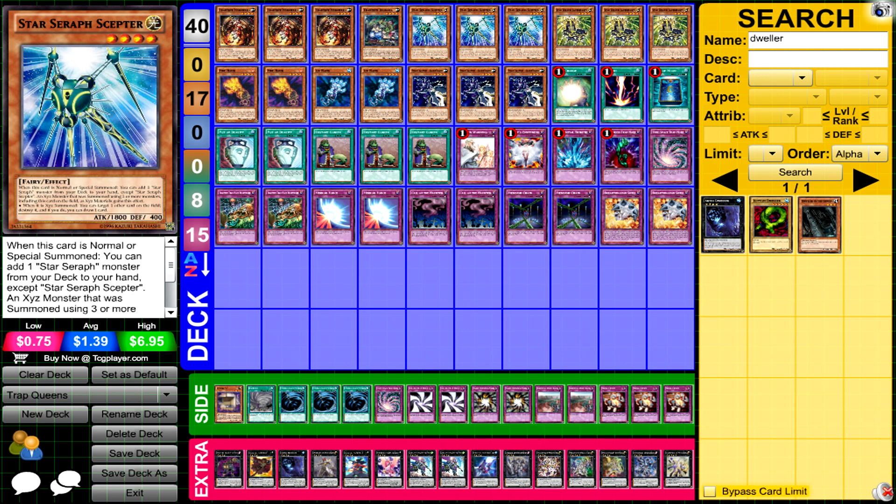This is another first place deck profile. The deck is Star Seraph Trap Tricks with Hands. He runs three Trap Tricks, Familial, one Diana — the standard Trap Tricks engine — three Stick and three Chair, the Star Seraph engine.